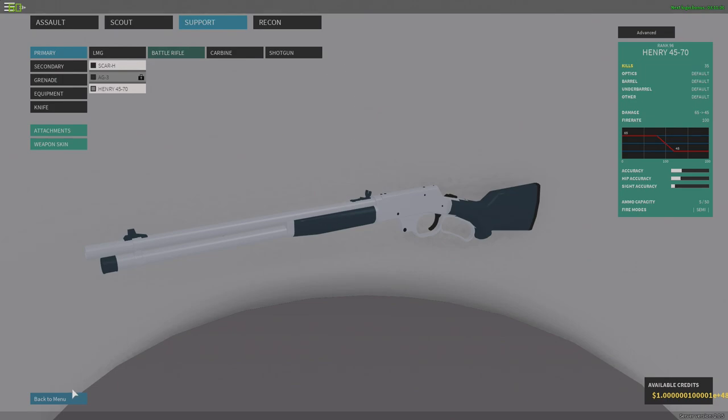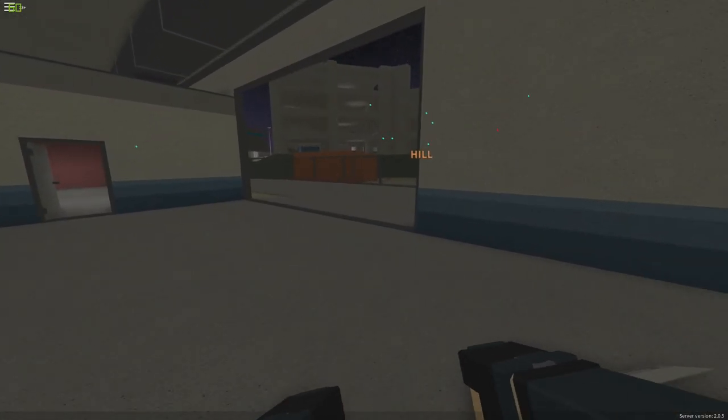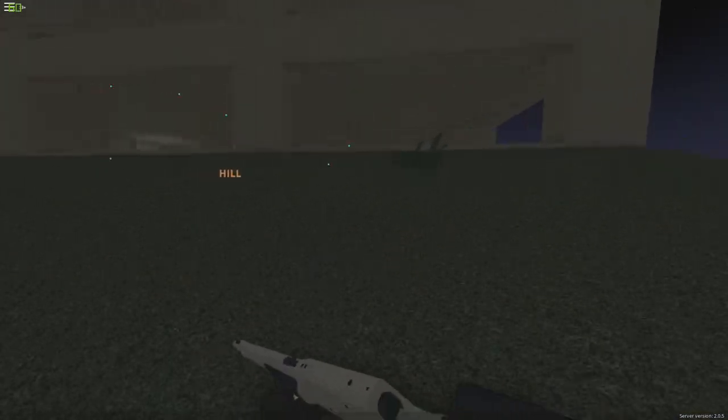We're going to hop straight into a game. What map are we playing on? Crane Sight — the revamped version. We're going to be starting with the battle rifle, the Henry. This gun is actually in Battlefield 1, like I said, and it's a sniper in Battlefield 1.